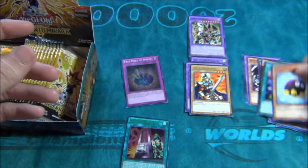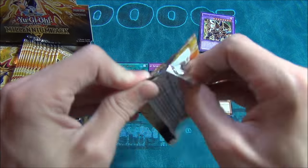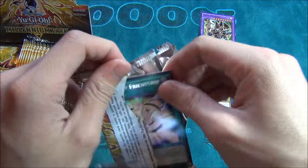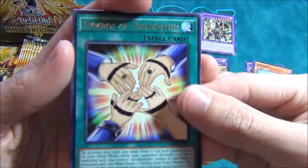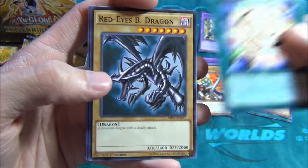Dark Paladin — that's a good reprint, pretty cool. Card of Demise — sweet, one down, two to go for me. Oh man, you guys remember this from the old anime? Symbol of Friendship. Ah man, that's an old goodie right there.